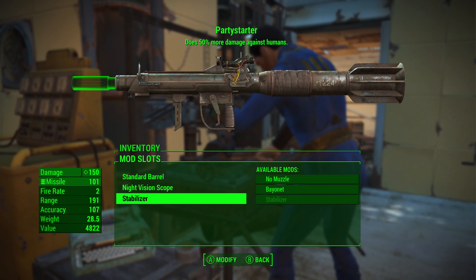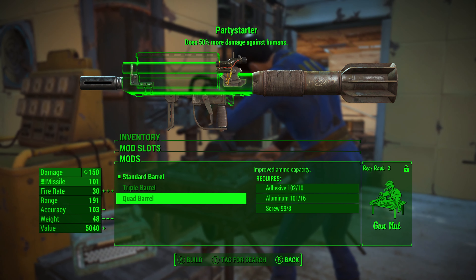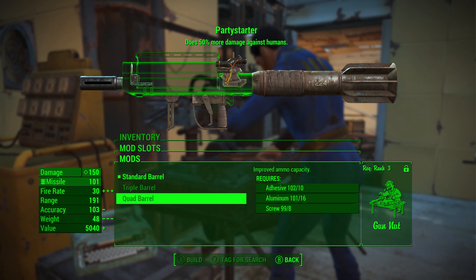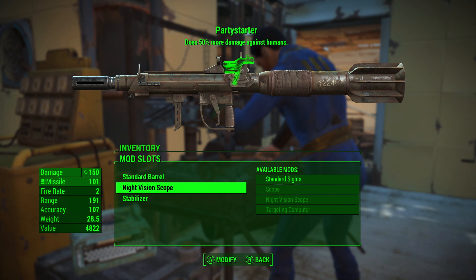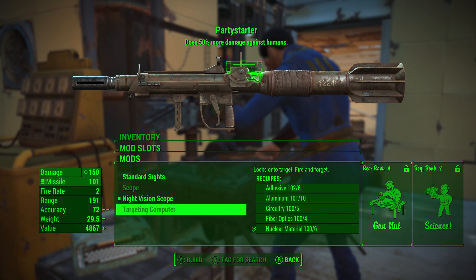When it comes to modding the Party Starter, you have the option of changing the barrel, the sights, and the muzzle. For the barrel, you can update it to the quad barrel, and to do this you will need rank 3 in gun nut. This will increase your clip size to 3, allowing you to fire up to 4 missiles.